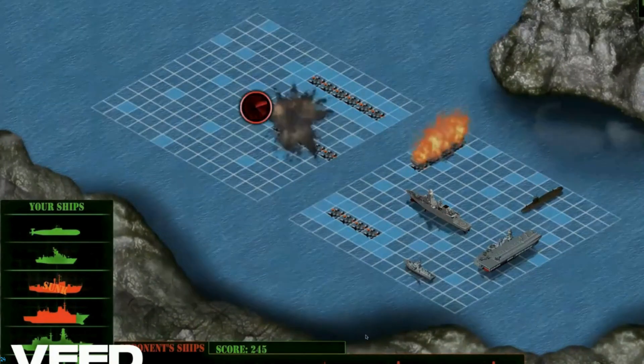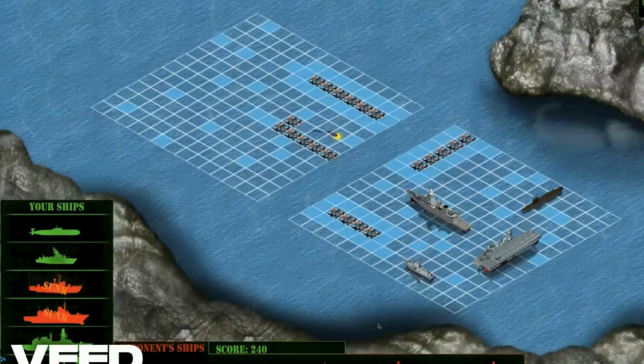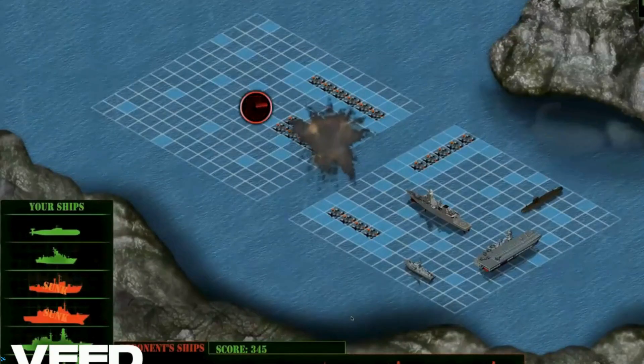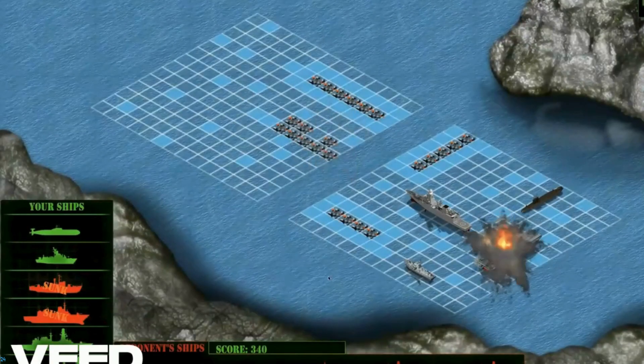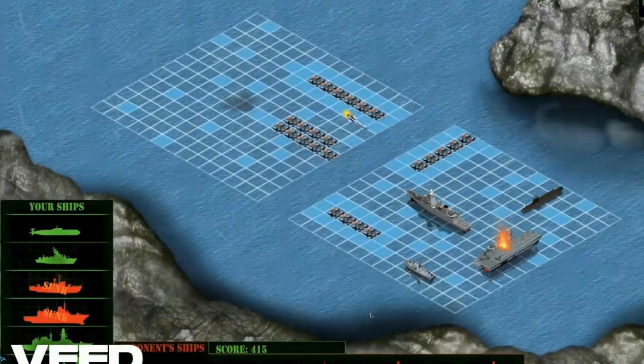That's a U-boat, friends — that means it takes twice the hits. They have some two-hit ships. Another two shots needed. They've found our third ship, which is not good news for us.